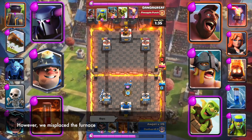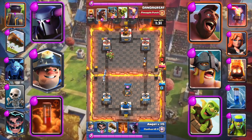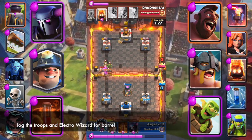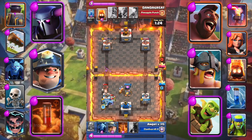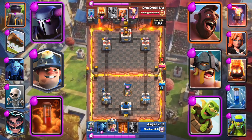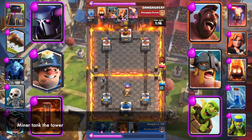However, we misplace the Furnace. Log the troops and Electro Wizard for Barrel. Miner tanks the tower.